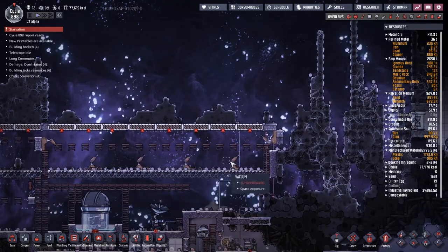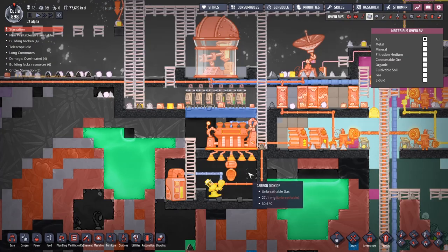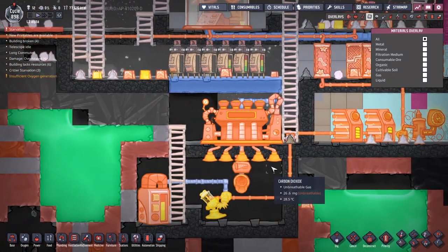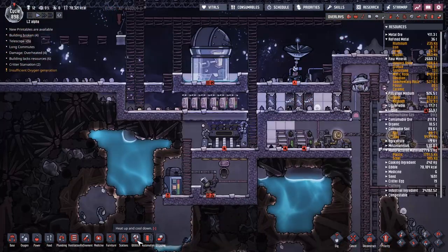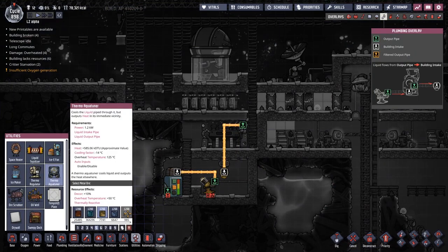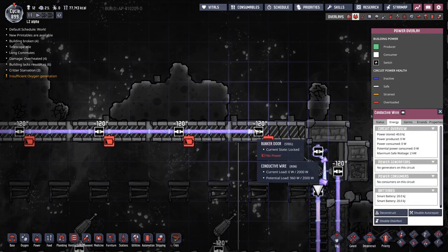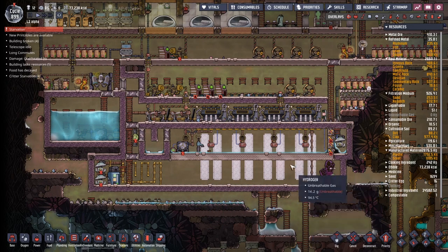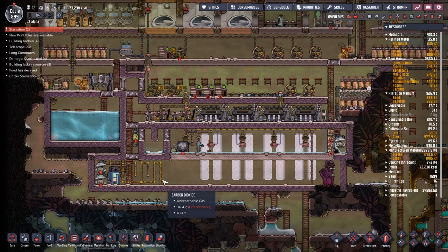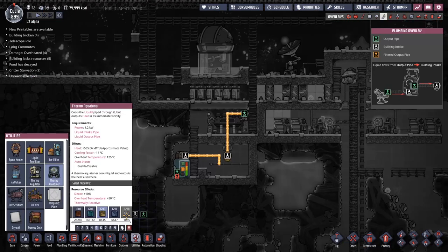Many cycles have passed and I've managed to go through and get a whole bunch of these Robo Miners made up here, but I've also been working on a little cooling box down at the bottom. We've got a bit of a carbon dioxide issue, but because we are exposed to space in the background here, all of this has just been leeching its way out and disappearing. I'm waiting for the Thermo Aqua Tuner to get enough steel - 200 more to be made. And look, we've got a break in the wire somehow.